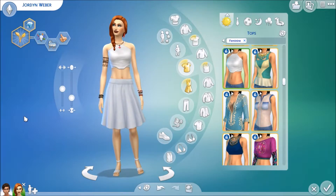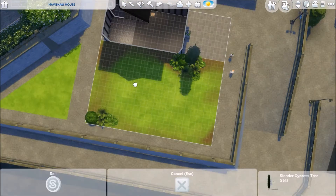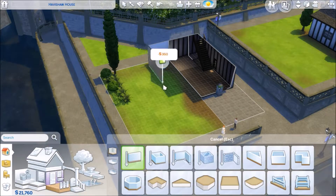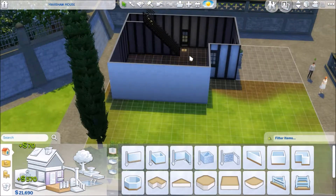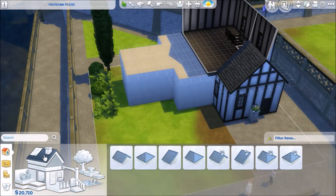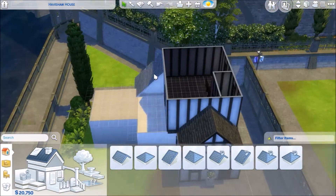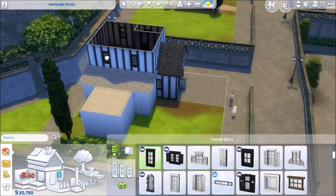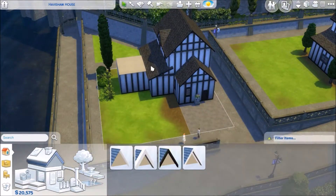Now let's get to the speed renovation. As mentioned, this is a renovation build — I'm building on Havisham House, which I just called 'Havisham House Reno.' It's in Windenburg on a 20 by 20 lot, and when I was done it was a one-bedroom, one-bathroom that came out to 81,224 simoleons, lot not included.